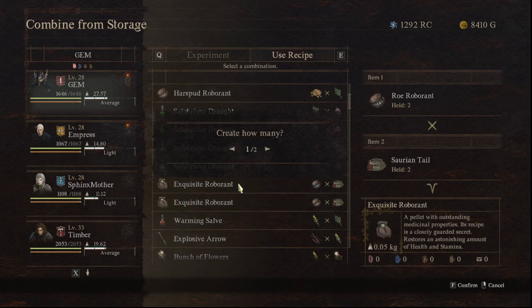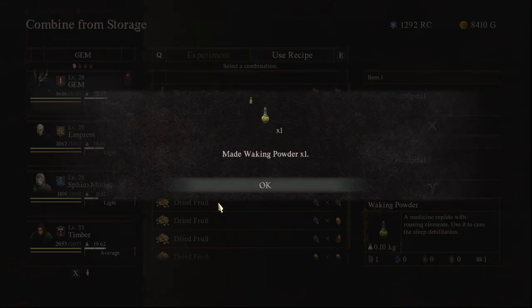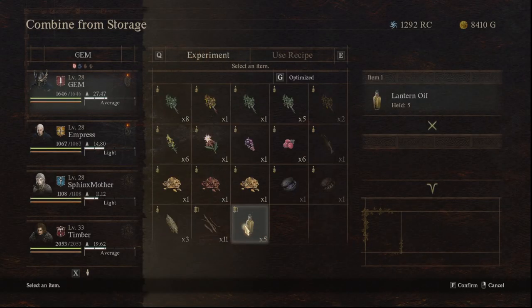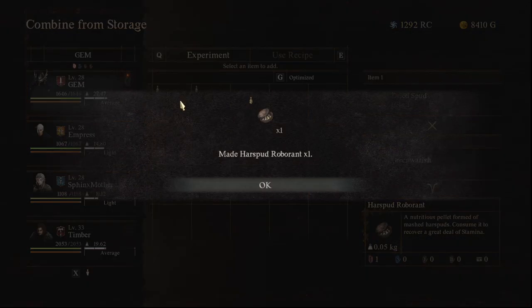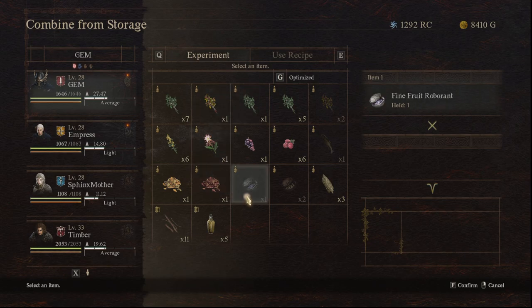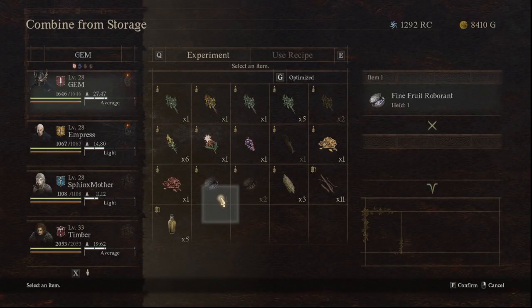As you can see, we've got some pretty cool ones. But I mainly like to experiment. So, dried spud and... you can take those Roborants and combine those into Volubrious Draughts. Overall, this is a way to make recipes and things.